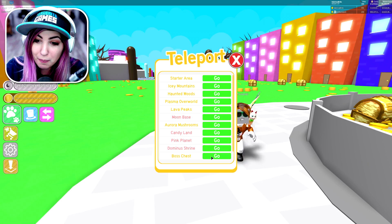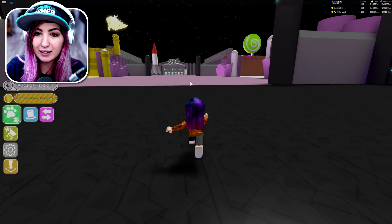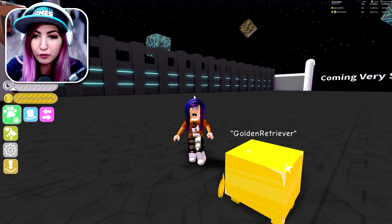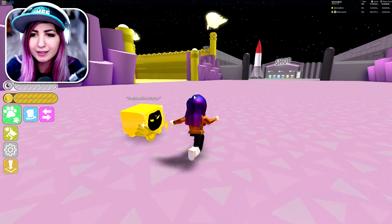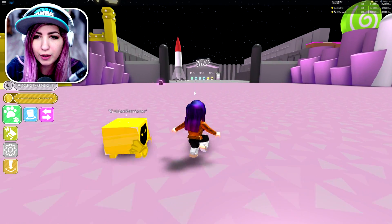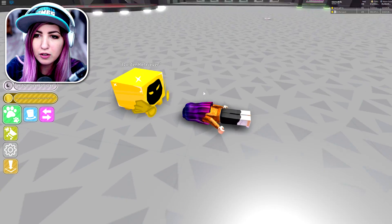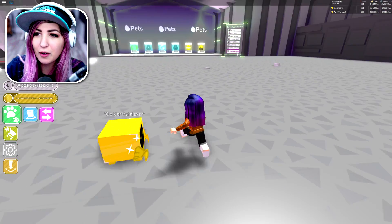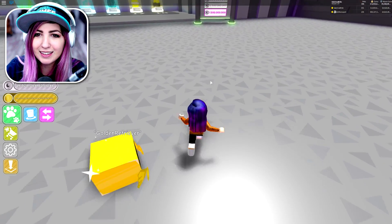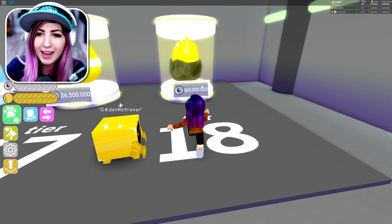Let's teleport. We're going to go to Tech Valley. We don't have any new areas, I don't think. I'm just going to go over here to the moon base, but we do have a new egg. We can see it from over here — it is tier 18. That's a very beautiful egg, look at that.